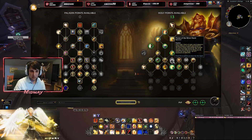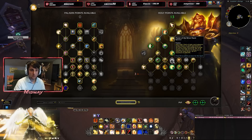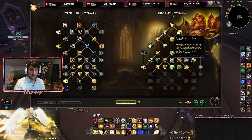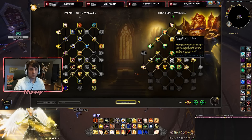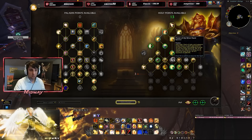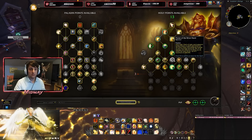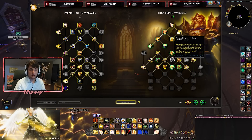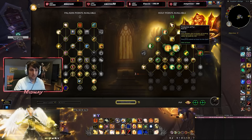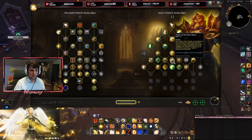They've also changed the placement of Power of the Silver Hand, making it a lot more accessible. It reads: Holy Light, Flash of Light, and Judgment have a chance to grant Power of the Silver Hand, increasing the healing of your next Holy Shock by 10% of all damage and healing done within the next 10 seconds, up to a large cap. You can now trigger this passively with Judgment, and since Judgments now also generate Holy Power, you'll pretty much be using Judgment on cooldown — proccing quite a bit of Power of the Silver Hand and naturally increasing your Holy Shock healing.